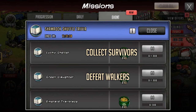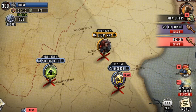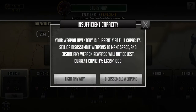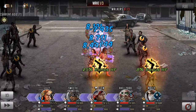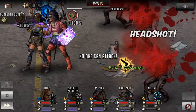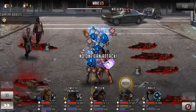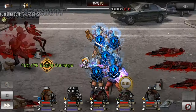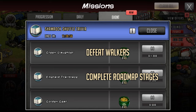The next one is called Emerald Trailblaze and it is complete road map stages. You have to do 300, but you should have done a fair few naturally if you've been playing this week. Otherwise you want to run the story road map that costs very low amounts of energy. The item usages on world map and road map will work here, but like I said you don't get many survivors so you're going to have to mix it up quite a bit.